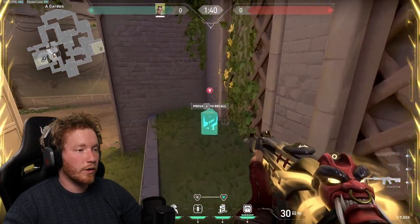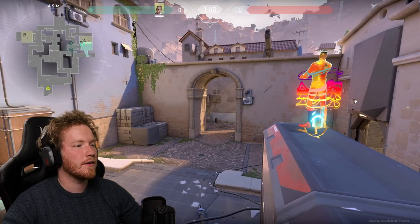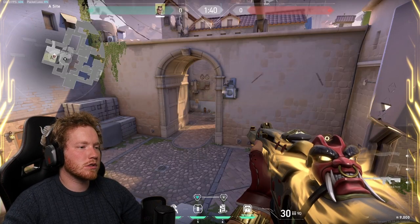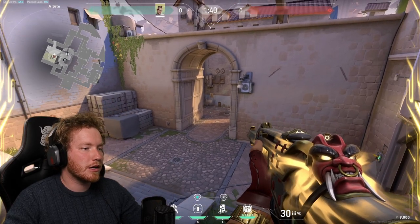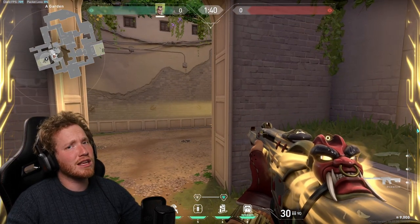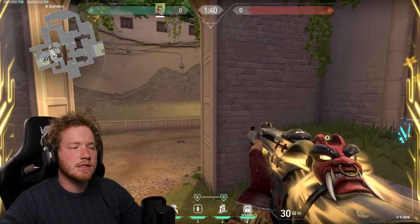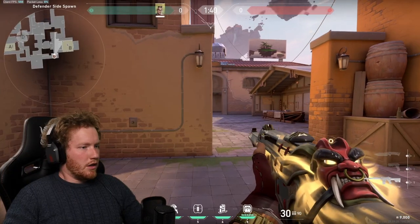We've also set one up in garden. Now I can TP onto site and I'm set ready for the start of the round. If someone pushes in I can get a cheeky little one-tap, and if things go wrong I can bail straight back to garden. If someone pulls from cubby into tree, the tripwire tells us — we can TP into garden and swing round to go for that pick.